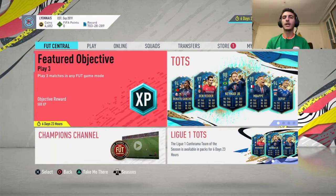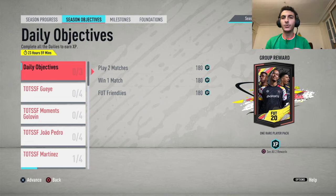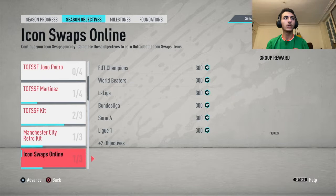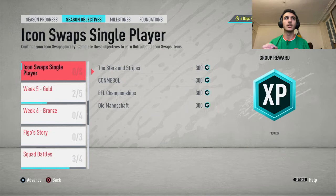Hey guys, thank you for stopping by and welcome to a new video. The League One Team of the Season just dropped. There's Team of the Season so far with Gueye and Golovin playing for Monaco. In today's video I'll be showing you how to quickly complete both players. Just to make sure there aren't any others — no joke, one minute before the Serie A TOTS finished I was able to complete Boga.